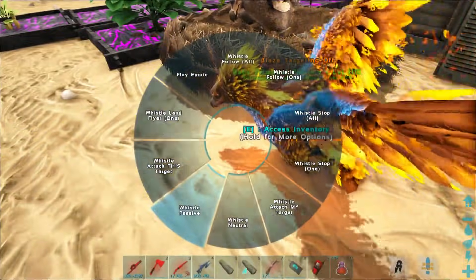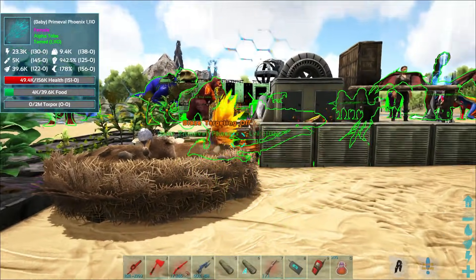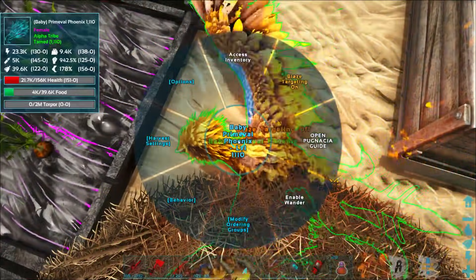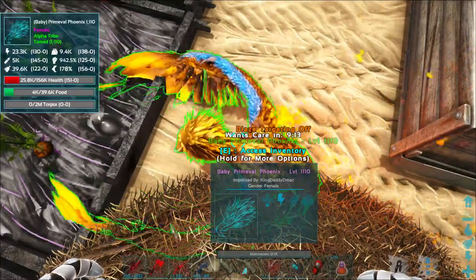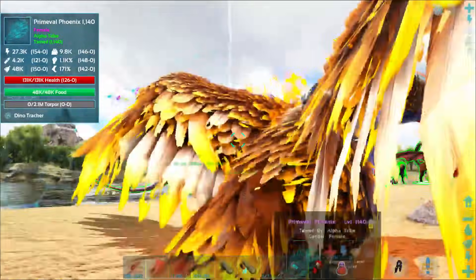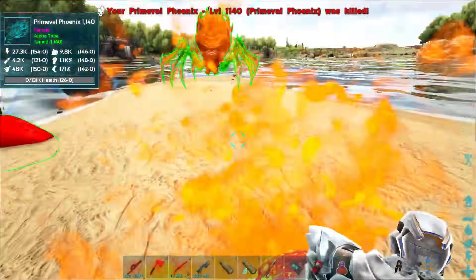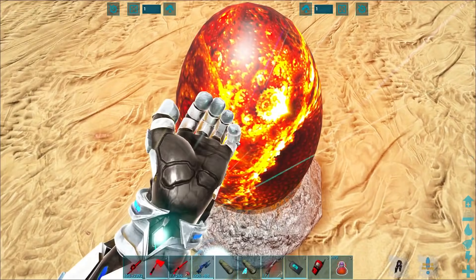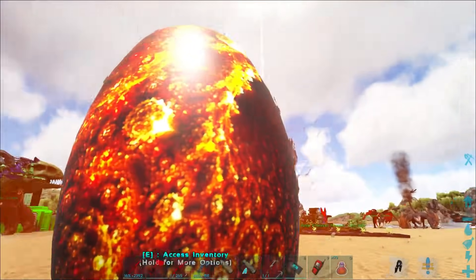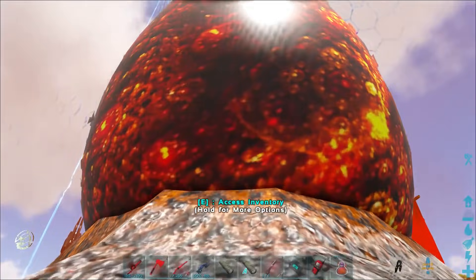It doesn't seem like it matters if you level the guy up first before sacrificing. So let's go ahead and do another sacrifice — beautiful! Another interesting factoid is that you can continue to sacrifice them over and over again, which would only make sense if you got different stats each time — kind of like having babies over and over. Let's pick up this Phoenix egg.